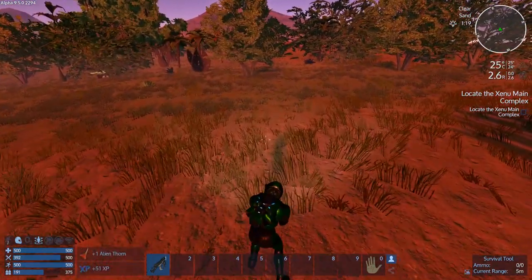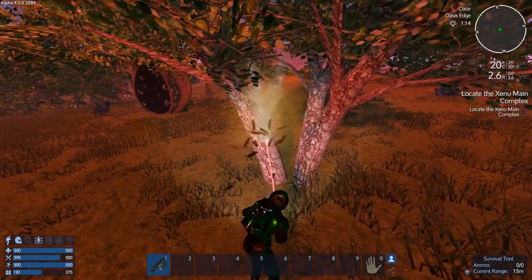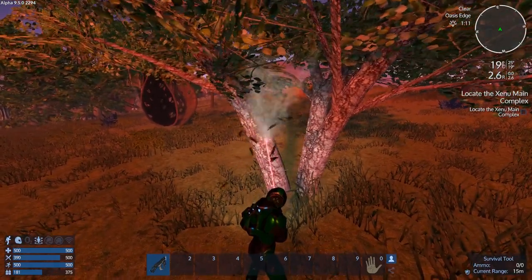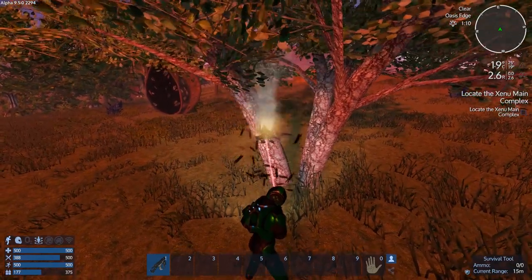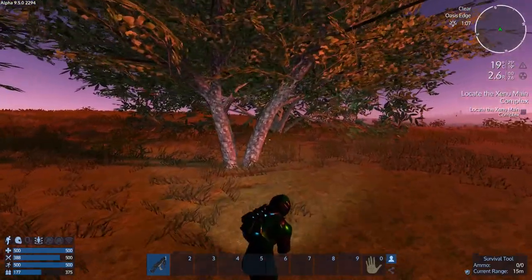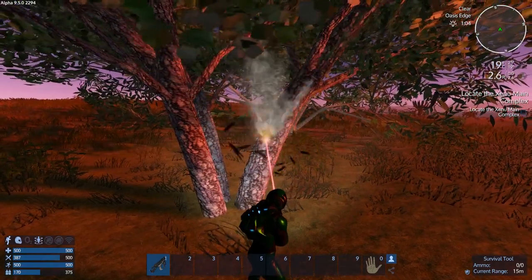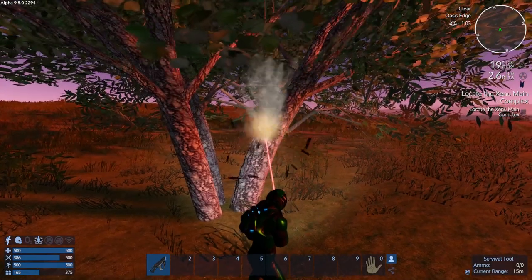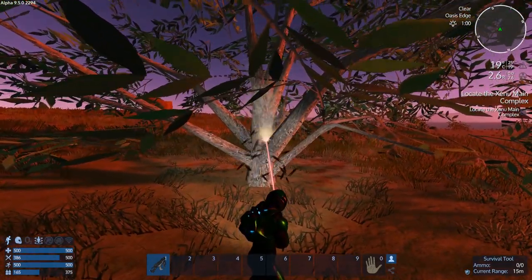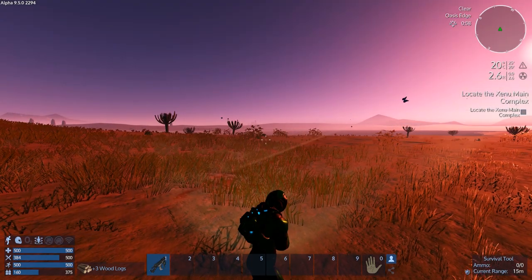There better not be any spiders or anything. We're actually getting close to nighttime, so we need to get a tree chopped down really quick and get back. Four logs — not bad. Grab this one on the run too. We still got a minute or so and enough oxygen cooking in our suit. Ten logs — awesome! That'll give us more biofuel too.